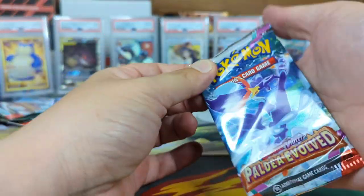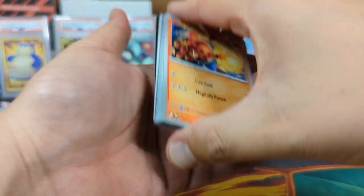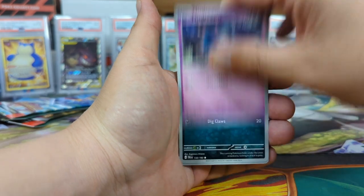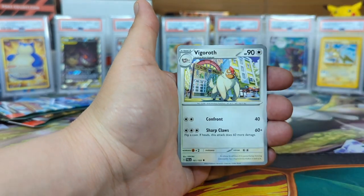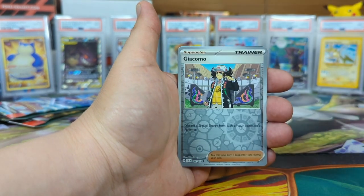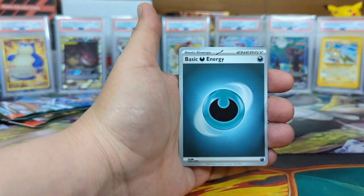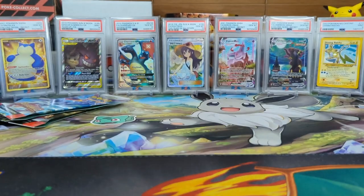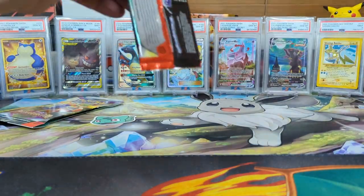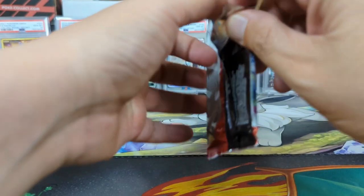Tera Staraptor! What do you guys think about those new Tera forms? It's supposed to be like our newest version of VMAX, like Mega, all those crazy things they did. Misdreavus, Sneasel, Fletchinder, Vigoroth, Oranguru, Ceruledge, Giacomo reverse, and a Spiritomb holographic. Dude, if you guys saw the last match with Sabrina and Ash in Master Journeys — that Spiritomb of hers was really overpowered, it almost knocked out all of Ash's team.